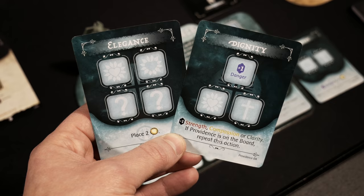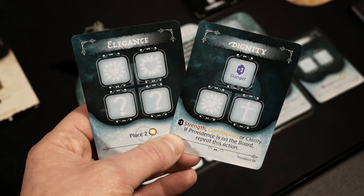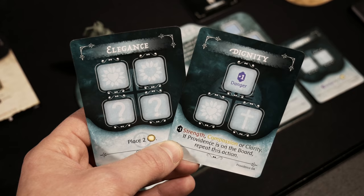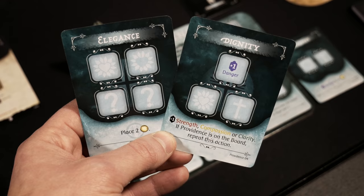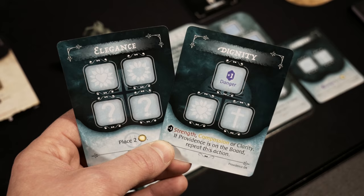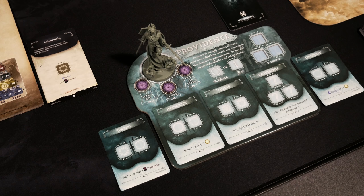The other cards currently in my hand are Elegance and Dignity. Elegance is great because it lets me place two light, but I need four dice to pull it off — meaning I'll need that plus-one die advantage from Providence or save some reserve dice. Dignity lets you boost some stats but sometimes changes another — for instance, increasing danger in order to boost strength, compassion, or clarity. Now that we have the rules down for dice rolling, let's move into an actual game round.